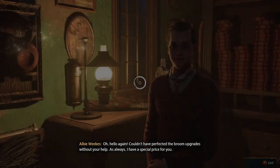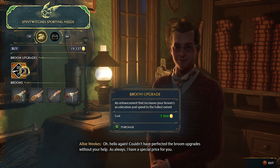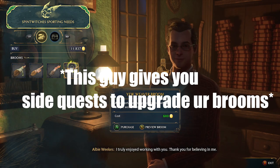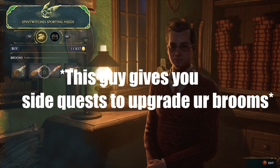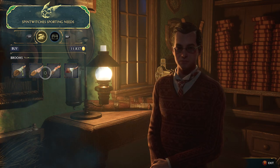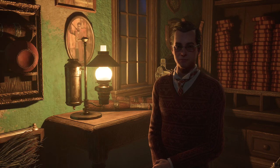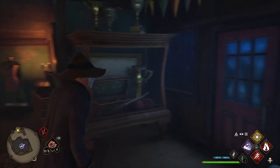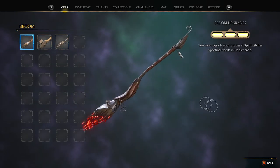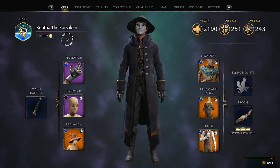This is also the same guy you'll be talking to to actually upgrade your broom. As you can see, I got the last upgrade here as an option and I'm going to be purchasing it, so now my broom has been fully upgraded. These are cosmetics now. Every broom is the same — if you want a faster broom, it doesn't work like that. The way you get your broom faster or with better control is by upgrading it. Broom upgrades on the bottom right show three out of three — I've got the max upgrade. The different brooms here are just cosmetics.